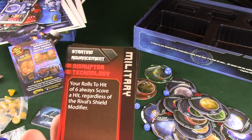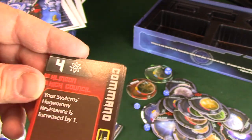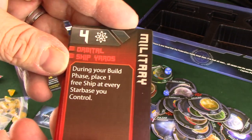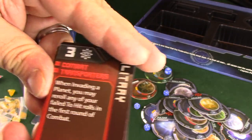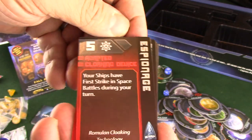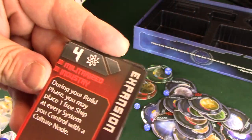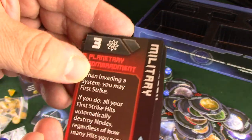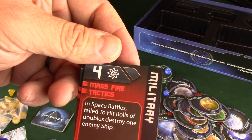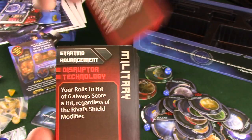Klingons - starting advancement: Disruptor Technology - a roll of six always scores a hit regardless of the rival's shield modifier. Golly, that's tough. Klingon High Council. Klingon Battlest - initiate a space battle and win without taking any casualties to refresh a command token. Orbital Shipyards - during your build phase, place one free ship at every starbase you control. Combat Transporters - when invading a planet, reroll failed to-hit rolls. Adapted Cloaking Device - your ships have first strike in space battles. They're Klingons - they're going to destroy everything in sight. Commandeer and Conscript. Mass Fire Tactics. Forward Munitions Depots. Standing Invasion Orders. Covert Saboteurs.